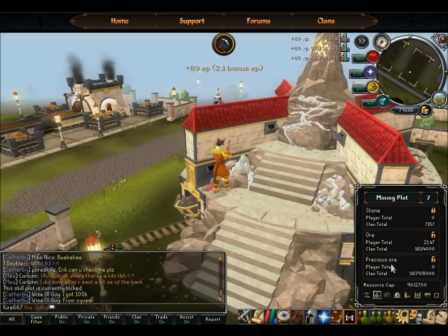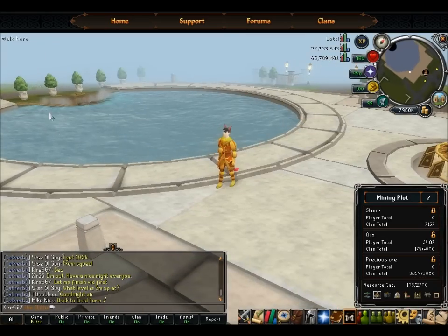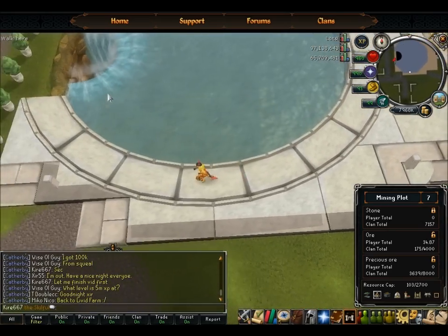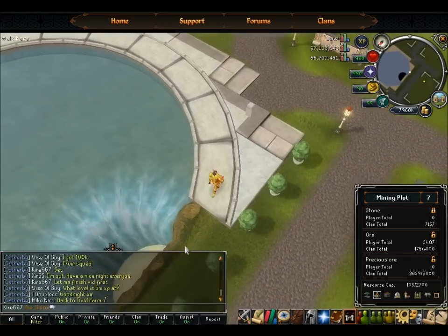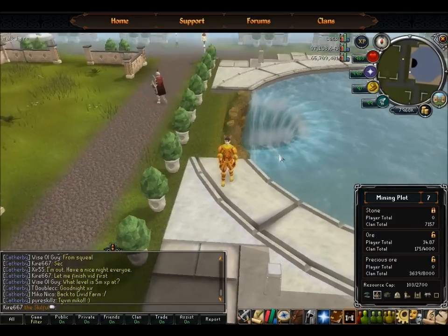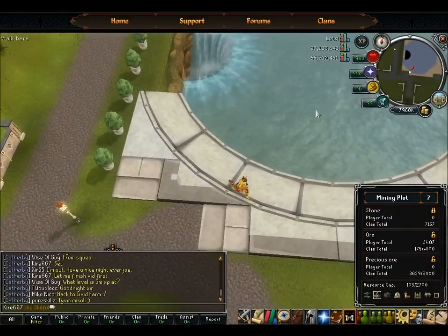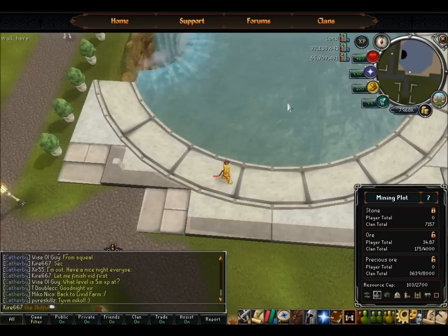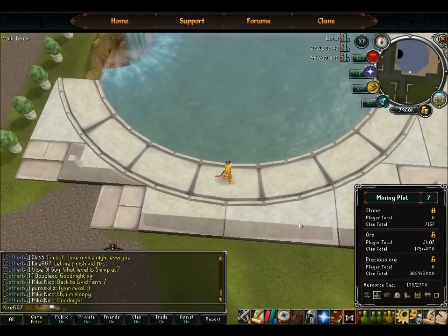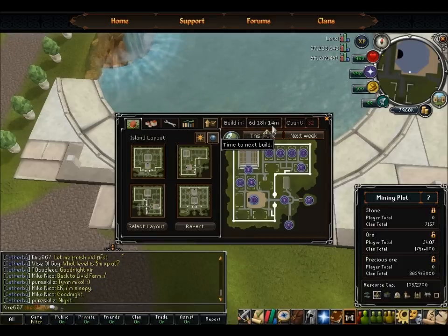The stone ore and precious ores are used to make bars with the charcoal, which is over there. This area here, once it's done, will be the Avatar Habitat — which right now is just a waterfall going down into a pit of nothingness. This gigantic gaping hole will become the place where you come to get your clan avatars, recharge them and stuff like that. It's not down here on the skill plots — I'll show you a video on that next week when it finally updates, which will be in 6 days, 18 hours, and 14 minutes from today.